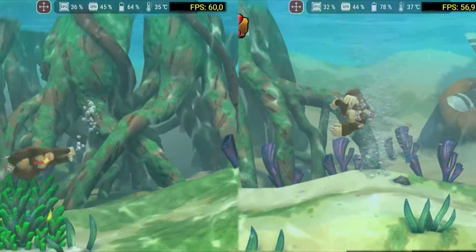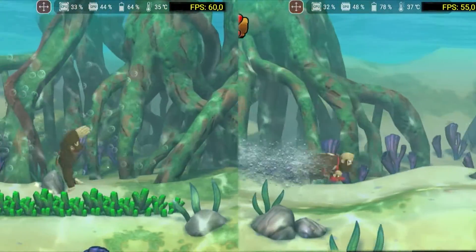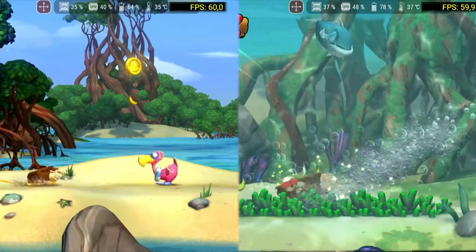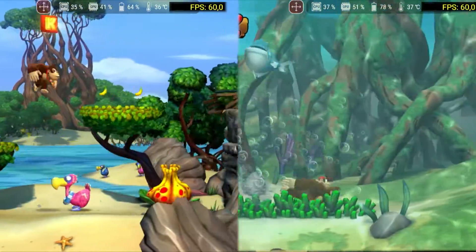Starting with Donkey Kong Tropical Freeze, we can see that in the new version of the driver there are no frame drops at any moment. However, being a beta version, some transparency bugs can be noticed — in this case, it only occurred in the bubbles. Still, it's notable that the game runs at a stable 60fps.